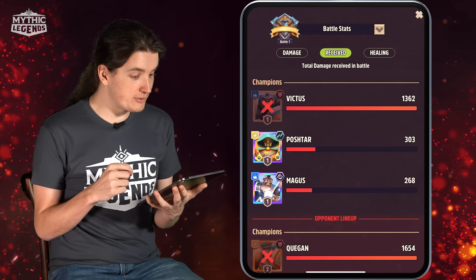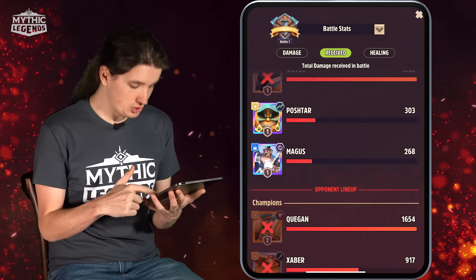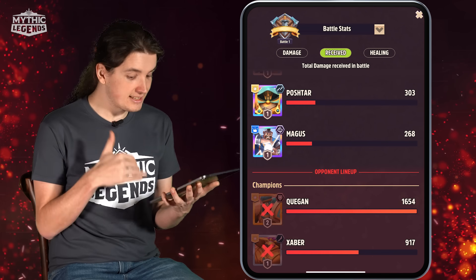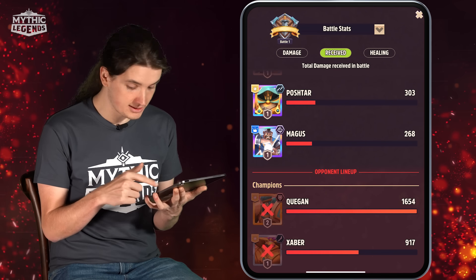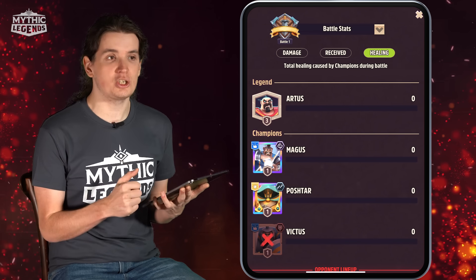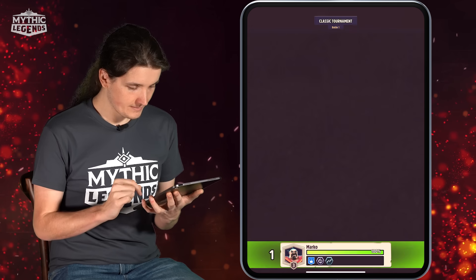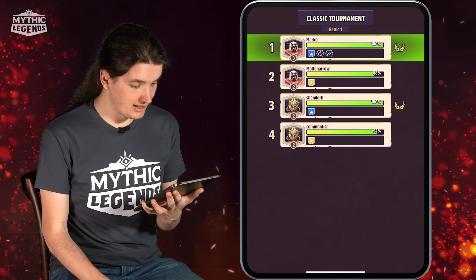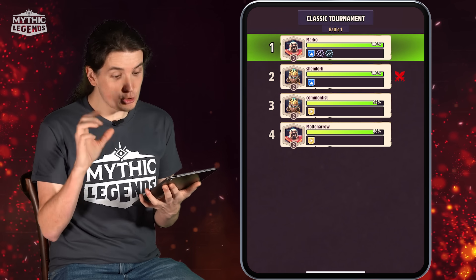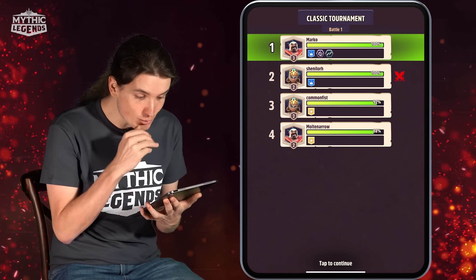We can also check the damage being received. Victus, the one in the frontline — our tank — is absorbing the most damage, which is also what we wanted. You can also check the same stats for the opponent's champions. There's also a healing tab, but none of our champions currently heal — that will come later in the game. While we were battling one opponent, the other two battled each other, so now we're going to battle the second-place player, Shen Li Roch.